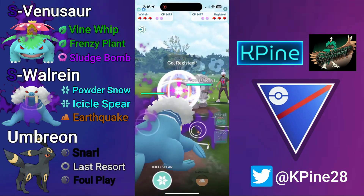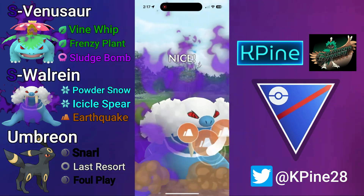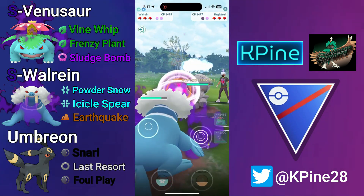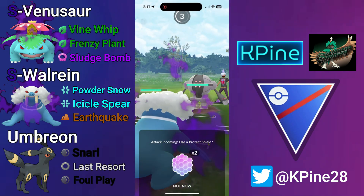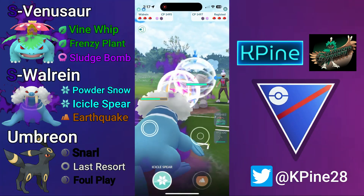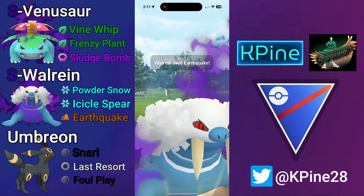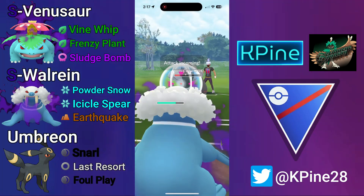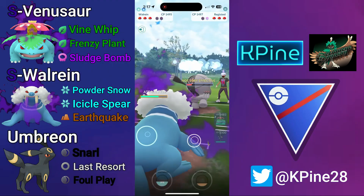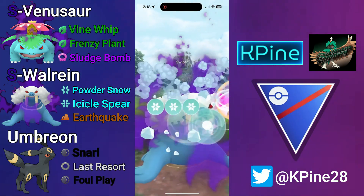Pelipper is a pretty bad lead for us, so we swap into Wall-Rain to hit neutral with Icicle Spears. In comes Registeel — I baited last time and they called it, so this time I full send it. They shield, so we get shield advantage. I'm feeling risky and actually shield the Zap Cannon. Unfortunately they get the debuff, so the Earthquake won't threaten a KO and they let it go through. Now I can play for the back-to-back Icicle Spears to threaten the KO on Registeel.